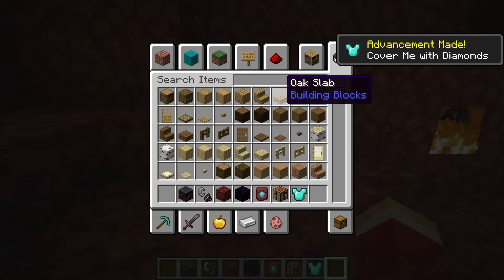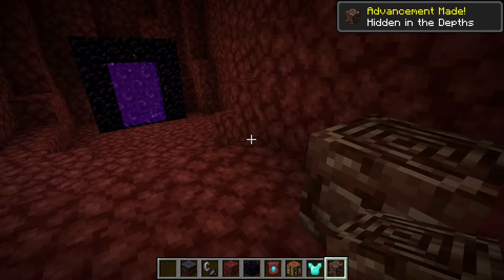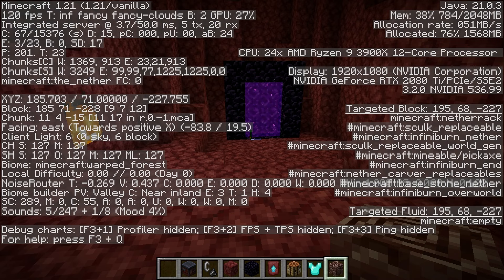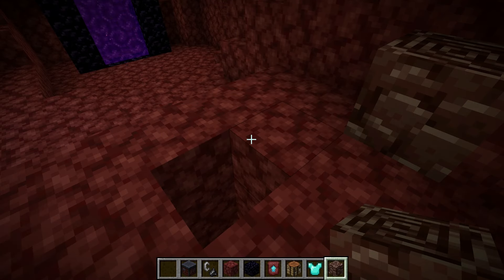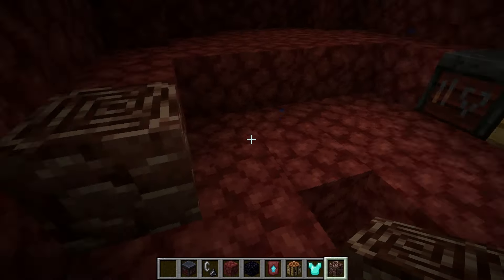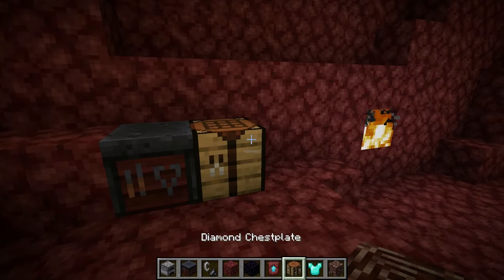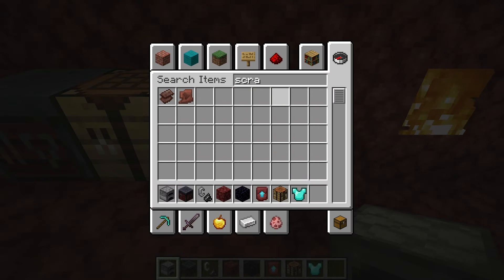We're almost there. Now we have to find what's called Ancient Debris. This is what it looks like, and you find it in the Nether. Typically level 13 is the best level to go at — right now I'm at level 71, so you want to go down until you reach level 13 and then start mining in that area looking for one of these. You have to mine them with a diamond pickaxe — anything lesser will not mine it. Once you've got those, you can put them in a furnace to cook them. Once it cooks it becomes Netherite Scrap.